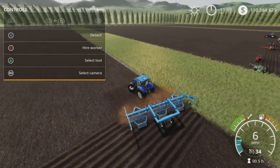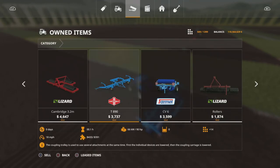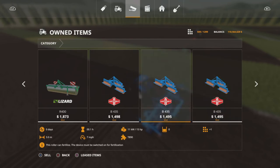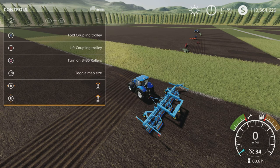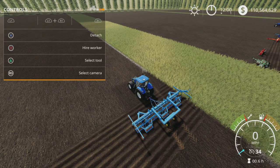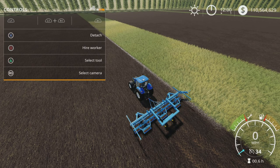This one is a bit of an odd bird. It's a frame and then you hook smaller rollers onto it — three of them, each three meters, giving you a nine-meter spread. You have to turn them on individually and then lower them. It is just a fertilizer — it does not cultivate. At seven miles per hour, nine meters. It's fertilizer only.